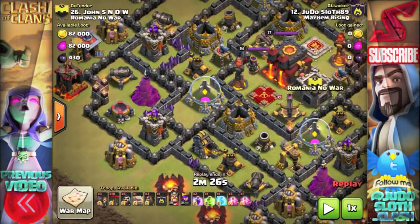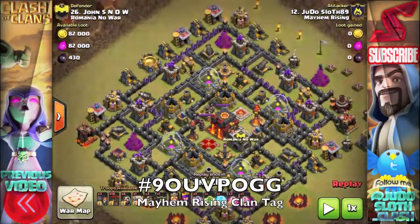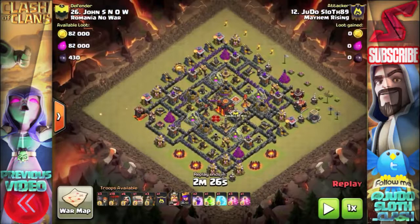This is something new that we've brought into Mayhem Rising, where once a week the pressure of winning the war isn't important and it's all about improving your attacking ability. For me, I'm using this to improve my Lavaloon attack.